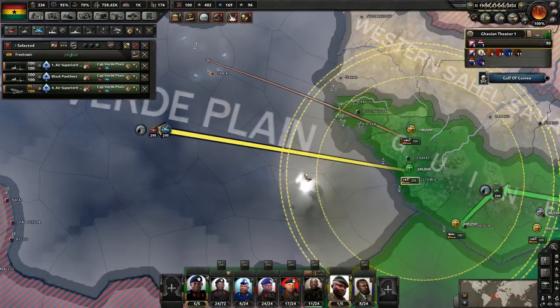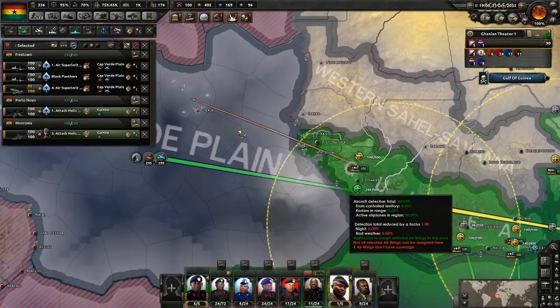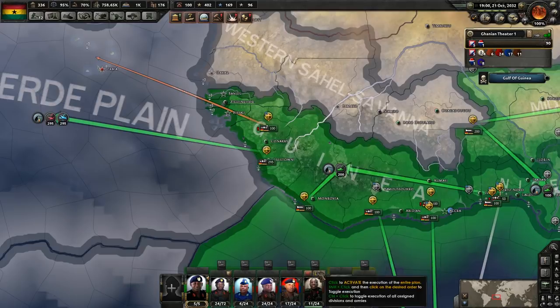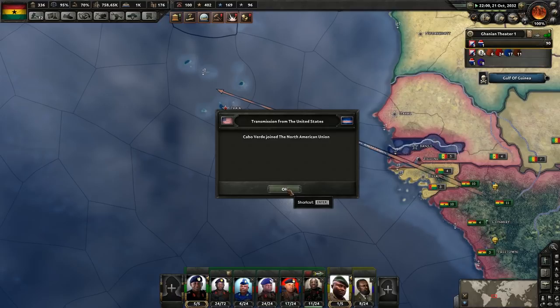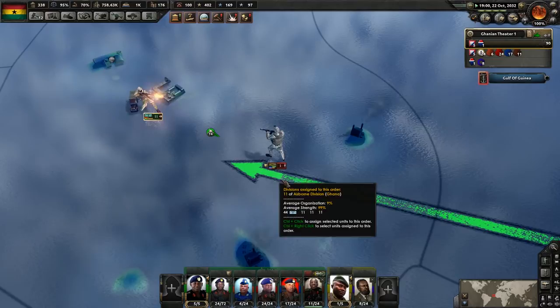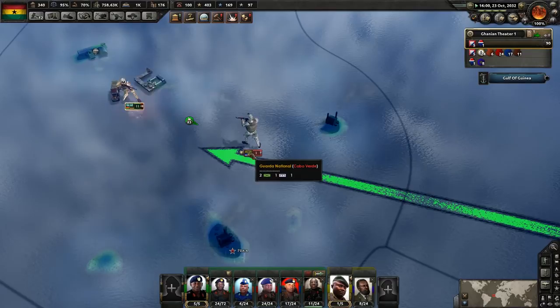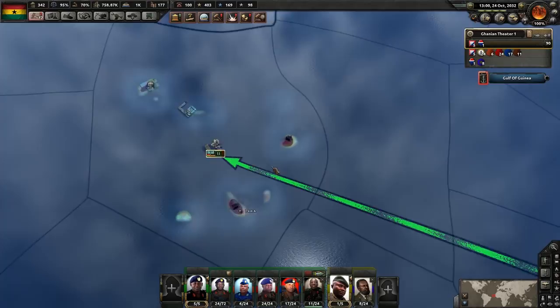Move all these planes here. Our helicopters won't have the range. We initiate the assault — and yeah, was pretty much expecting that. Alright, we took the islands.